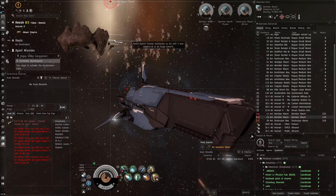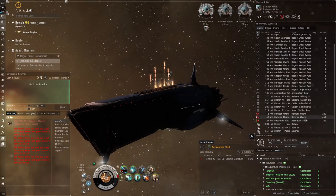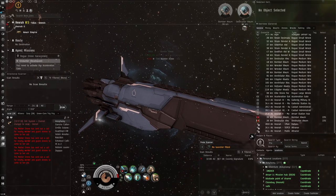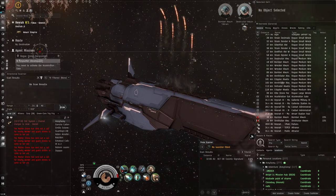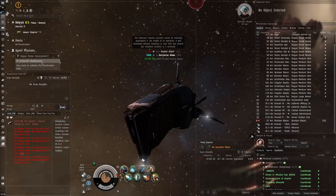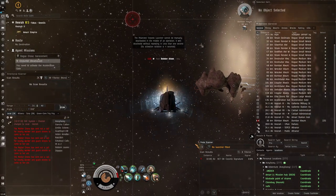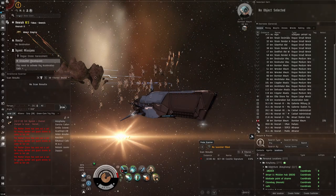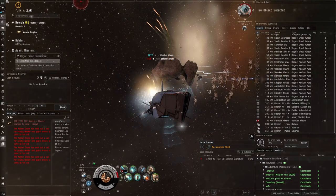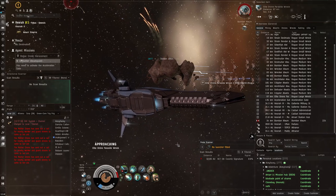If you want a good security status you'd use the Marshal because you get increased security status gains from killing NPCs in it compared to any other ship — it's an inherent bonus. But it's also weird because this ship is not really made for PvE at all; it's made for PvP Black Ops, which is completely a PvP activity. So I don't really know why CCP did this, but it would make a lot more sense with a Marauder variant.